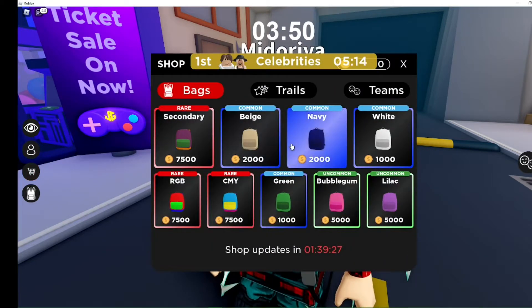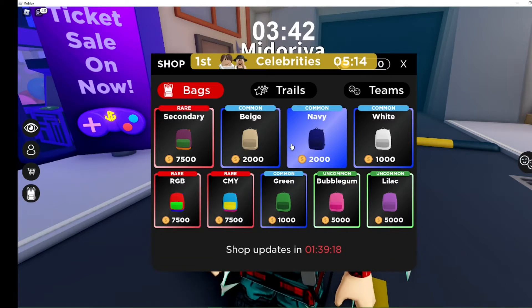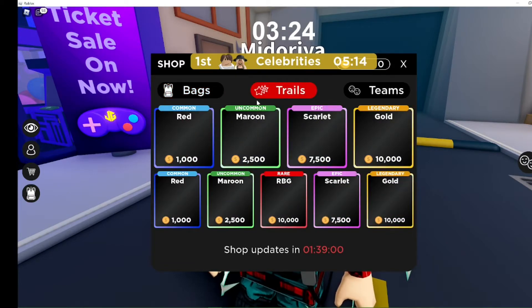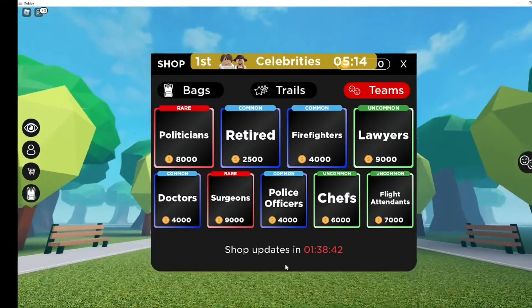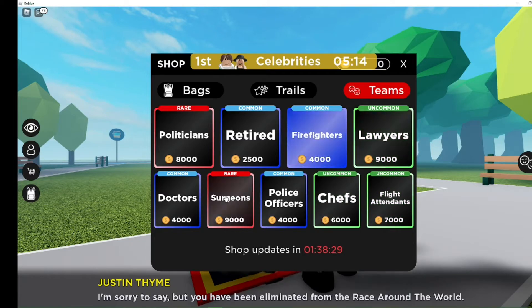There's a shop - basically an item shop - and it will update in 1 hour, 39 minutes. For bags they've got Secondary RGB and CMY. They've also got trails like red, RGB, and gold. There are also team roles you can set, like doctor, surgeon, police officer, chef, fire attendant, lawyer, firefighter, or politician.